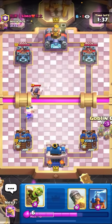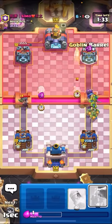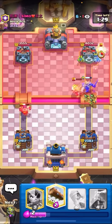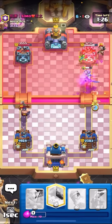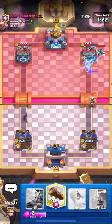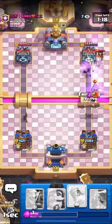He goes for the executioner — executioner instead of magic archer, I guess. I'm going to Evo Knight gang at the bridge, then E-Spirit for the executioner and throw my barrel. I should get some good damage back. He probably has to E-Wiz — yup. I'm going to princess the bridge. It's fine for me to take all this damage because once I lock down on defense, he'll never break through. I'm getting good princess damage. I ended up getting more damage than needed.